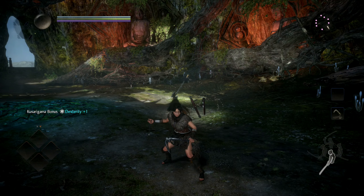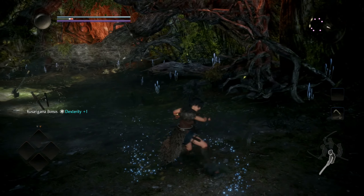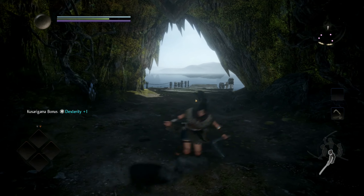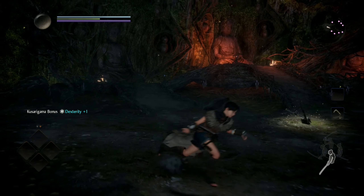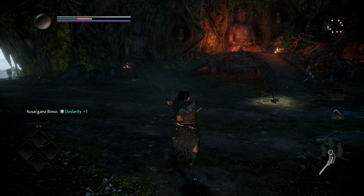Moving on to low stance, these are your very light attacks — very quick moving but don't hit very hard. This is your light combo, followed by your basic heavy combo. And again the charged attack.